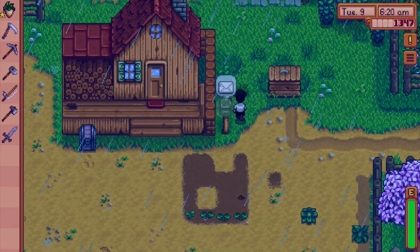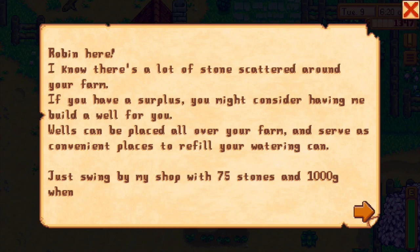We got a letter from Robin: 'I know there's a lot of stone scattered around your farm. If you have a surplus, you might consider having me build a well for you. Wells can be placed all over your farm and serve as convenient places to refill your watering can. Just swing by my shop with 75—' no, a thousand gold.